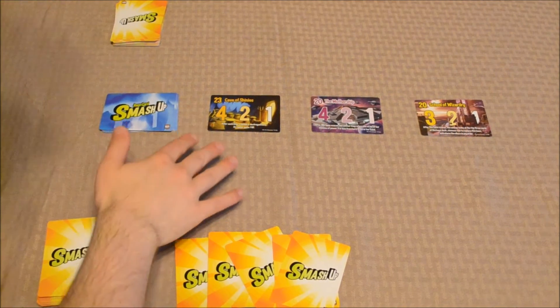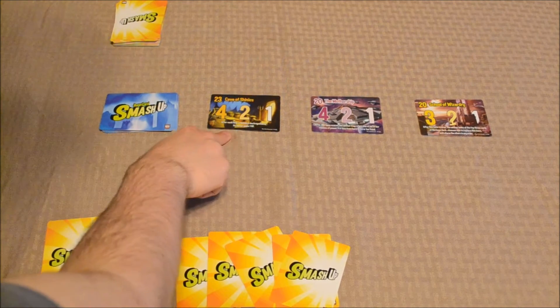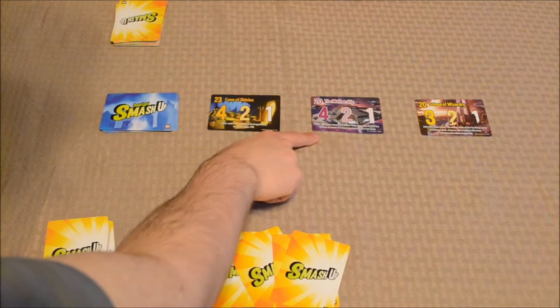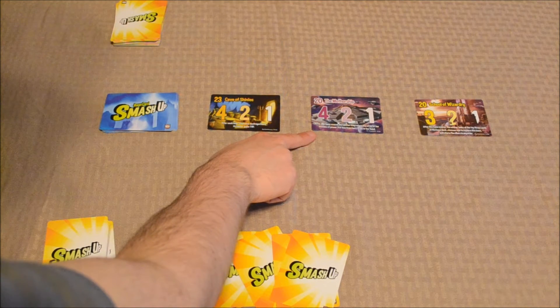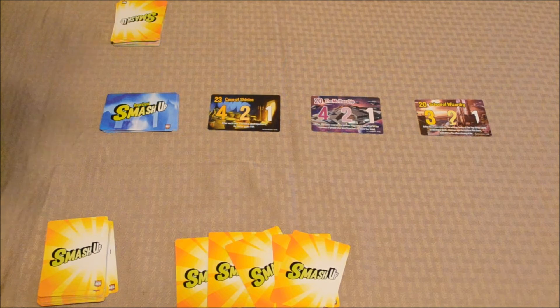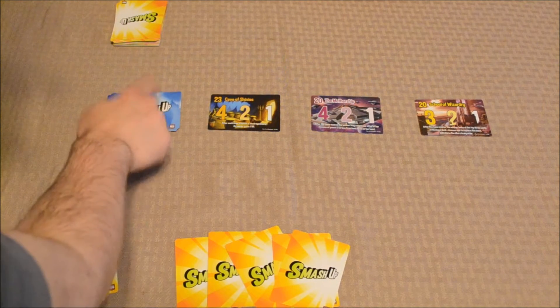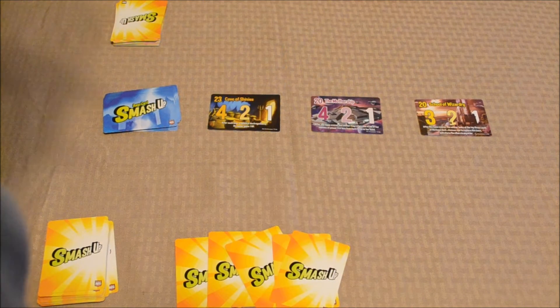Here are our three bases. The Cave of Shinies — after each time a minion is destroyed here, its owner gains one victory point. The Mothership — after this base scores, the winner may return one of his or her minions of power three or less from here to his or her hand. Finally, the School of Wizardry — after this base scores, the winner looks at the top three cards of the base deck, chooses one to replace this base, and returns the others in any order.